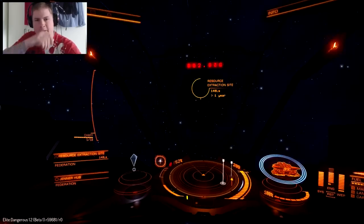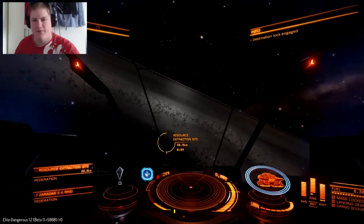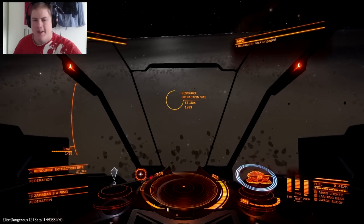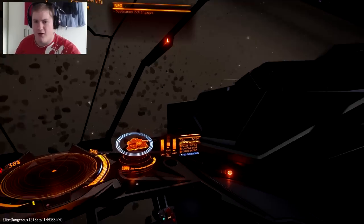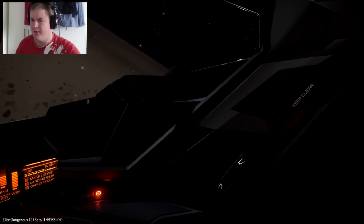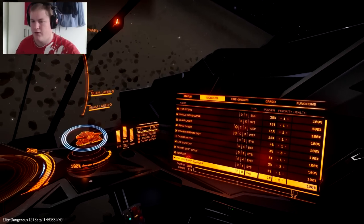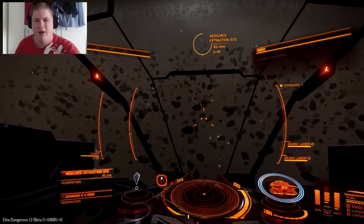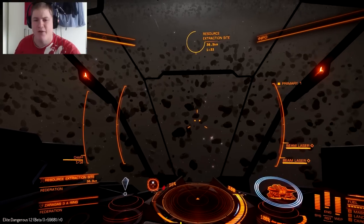Right, let's get to hunting. This thing is awesome — it's got large hard points, big guns. I'm just going to disable the KWS for now because I don't need it. I sold the Asp in the beta server — they took a previous save which I had and used it, so I had the Asp which I sold to buy the Vulture.